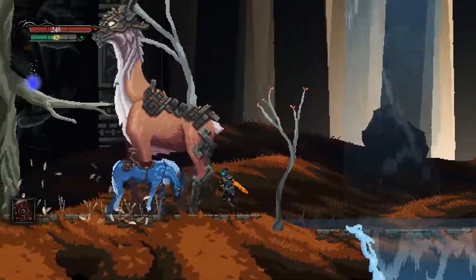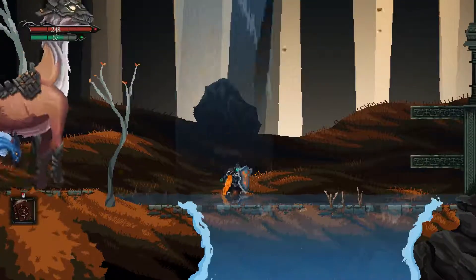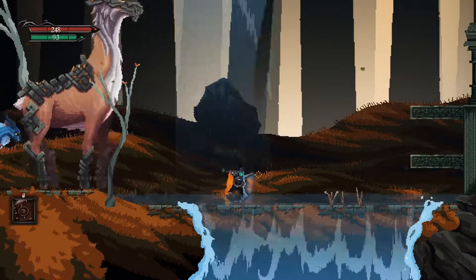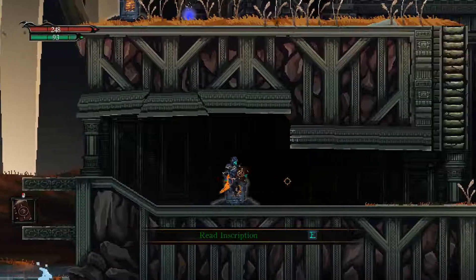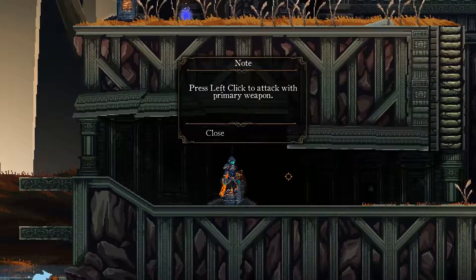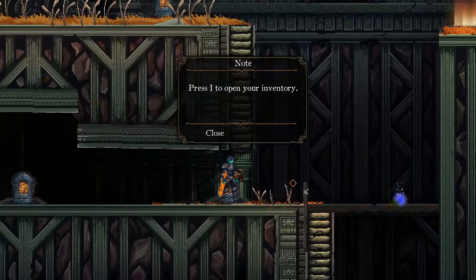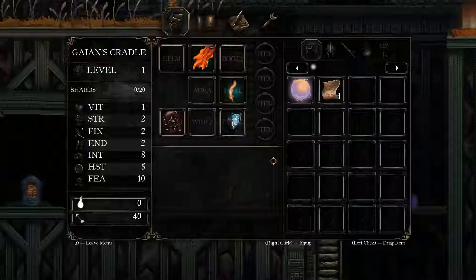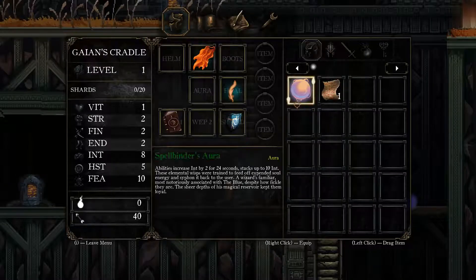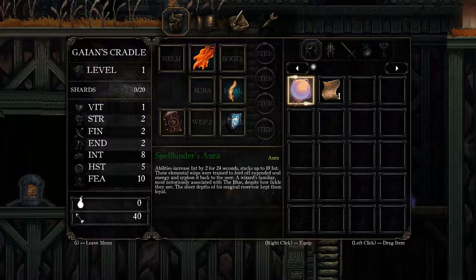Can I attack you? You can defend by pressing down. You can break those. Left click to attack with your primary weapon. Press I to open your inventory. I can press Escape, it's much easier. I have this - Spellbinder's Aura. Can I equip this? I think it goes here. Yes. Can right click as well.